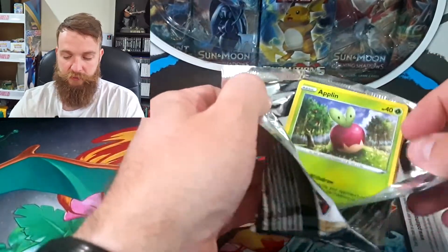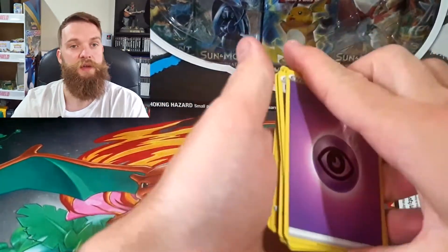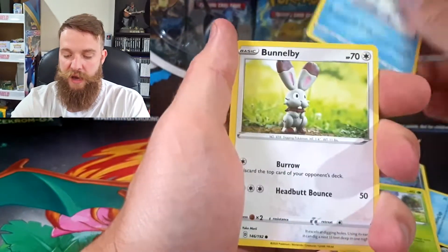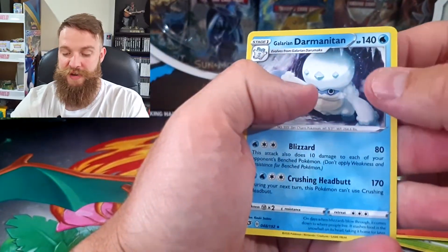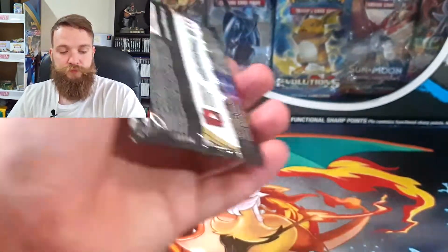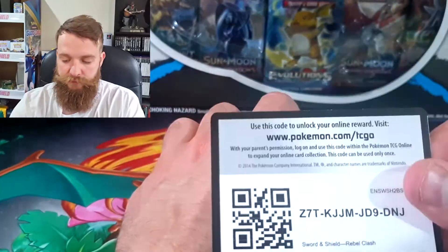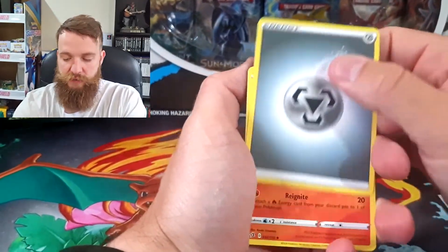Guys, this is the third-to-last pack. We are not doing very well — the last couple of videos have been such a failure for us. Please wish me luck on these last few packs! We've got a Horror Energy, a Palpitoad, a Morgrem, an Applin, a Drampa, a Bunnelby, a Vulpix, a Kantonian Vulpix, a Helioptile for the reverse, and a Galarian Darmanitan. Oh my god, we've got two packs left — no ultra rare. Getting worried. Come on! Rillaboom, give me some luck! We also ask and pray to the gods of the Rolycoly.